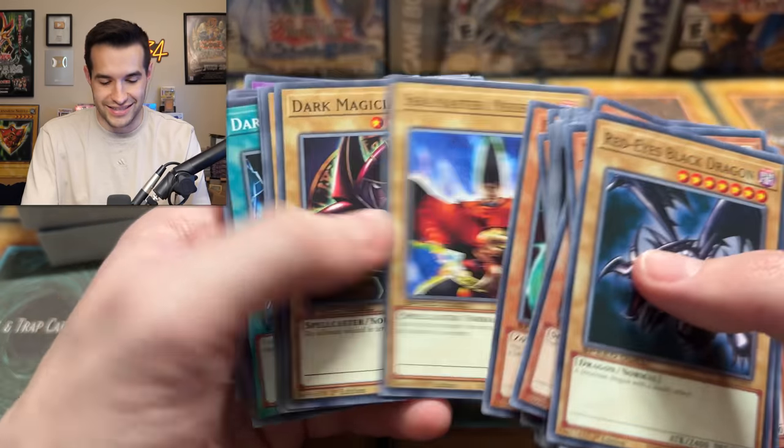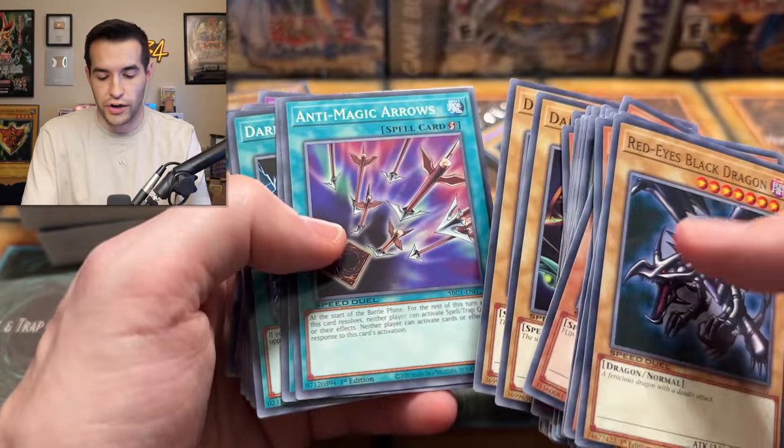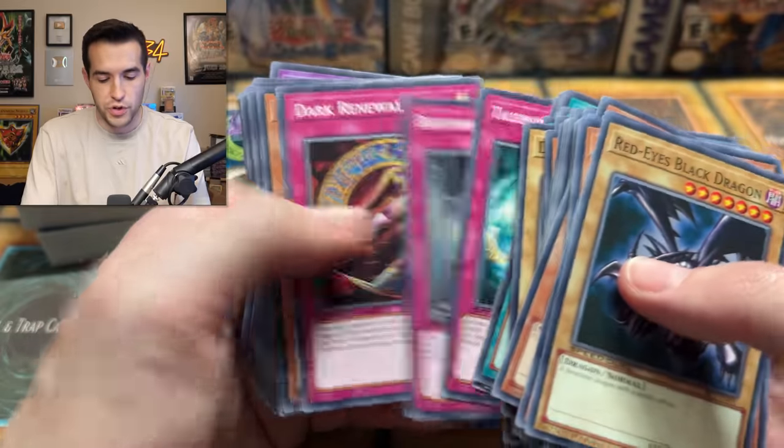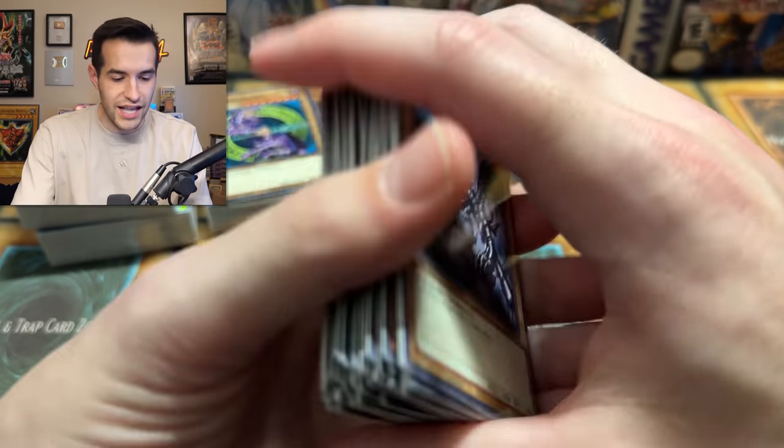There's the Spellcaster — that's kind of where it starts. Legion — I remember using this in Duel Links. A couple of Arcana and Dark Magicians, so maybe this is Arcana. This has got to be Arcana, right? But there's supposed to be two in here, so the second one's Arcana. Wait, no — this is the God Slime. How are these organized? I don't know.